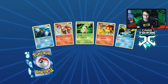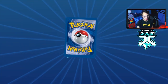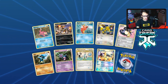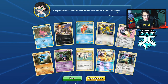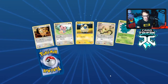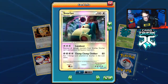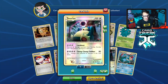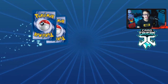Reverse hollow Bayleef and a Tyrogue — not great. We pulled three locked reverse hollow Vaporeons and a Snorlax — a bit of a dud. Next pack gives us a reverse hollow Snorlax and the rare is another Feraligatr — definitely not playable. We're almost under 10 packs left. Let's try to get more shinies and maybe a reverse hollow energy.